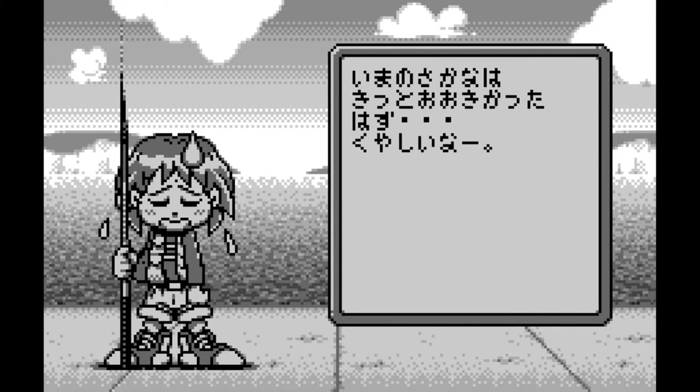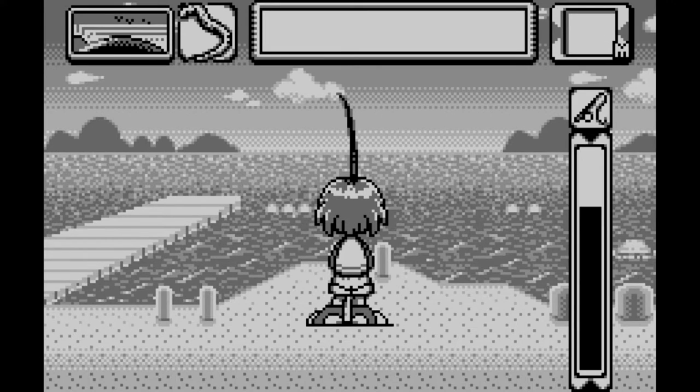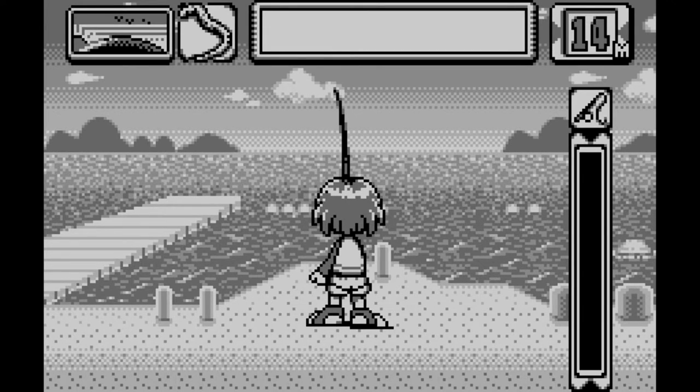It's hard to claim that Umizuri Ni Ikou is anything more than a bare bones fishing simulator. You cast your line in a very similar fashion to how you swing in golf games, by stopping a meter going back and forth on the right side of the screen.